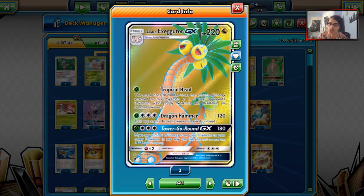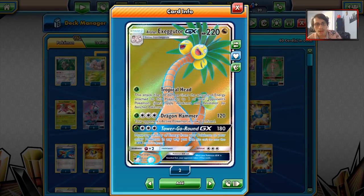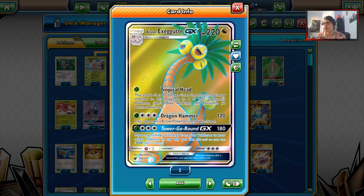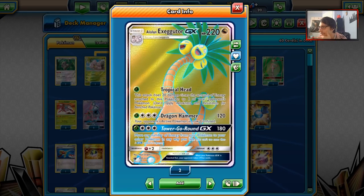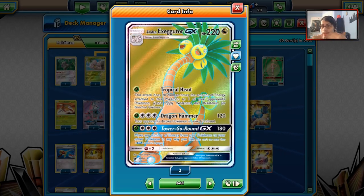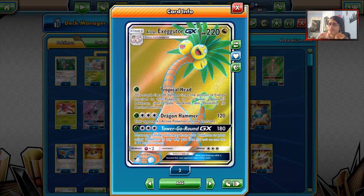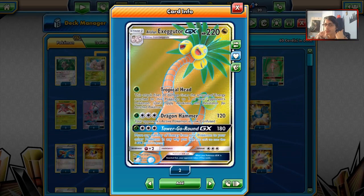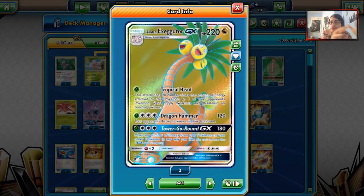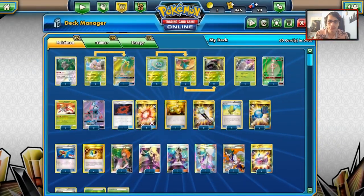Just for fun, I'm playing a 1-1 Exeggutor line. Tropical Head can be really good with Venusaur to pick off things on the bench. You also have Dragon Hammer and Confusion — never underestimate it. If you're playing against Buzzwole and they can't afford to retreat, you can confuse them and force them to flip to attack. Tower Go Round can do 180, and with a Choice Band you do enough to one-shot something. Both Tower Go Round and Beauty GX are two attacks we can definitely take advantage of.